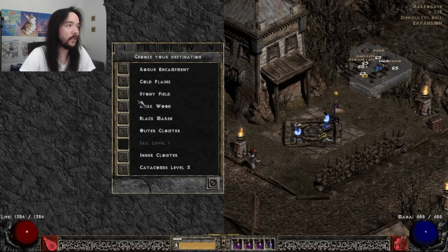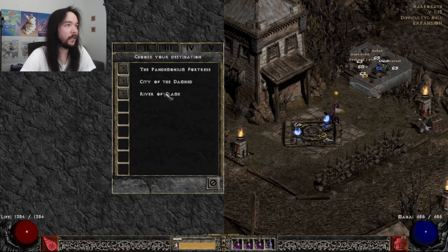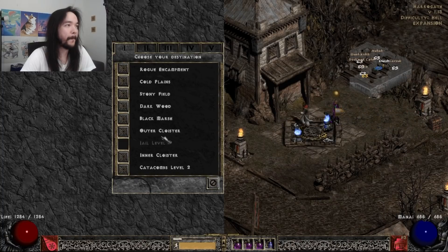Your standard dungeon runs — this would be like the Pits in Act 1, which can drop every item and every rune in the game. Ancient Tunnels, same thing in The Lost City in Act 2. Then you've got other runs like the Countess, really good for runes and a wide variety of items. Lightning Sentry, Death Sentry Assassin — pretty good for Countess.